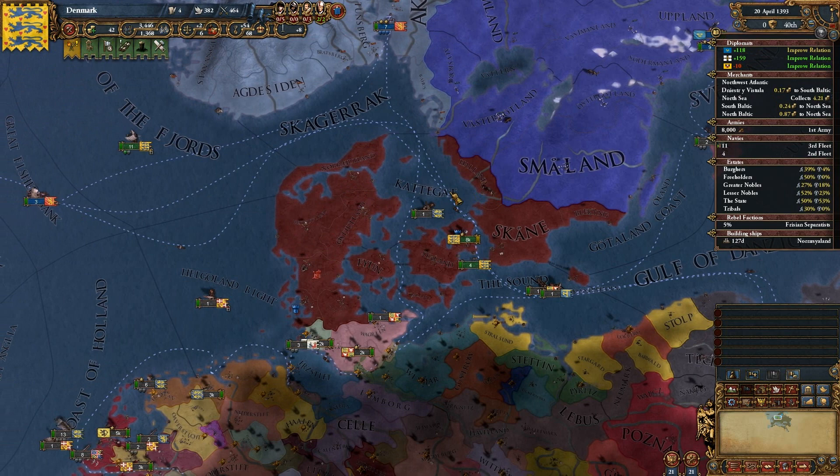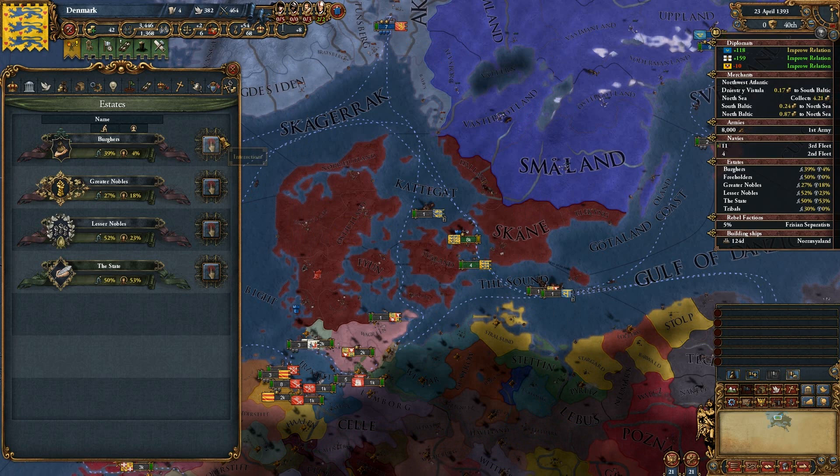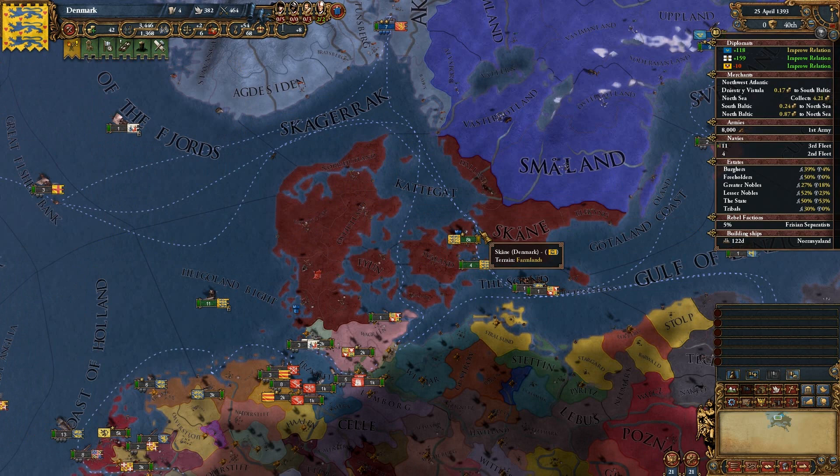Stability is plus 2 and we are doing good on that account. When you look at our stability increasing, we are now at 239.94 points, and we are getting nearly 15 every year. So we have a really high chance that we're going to get to plus 3 stability.